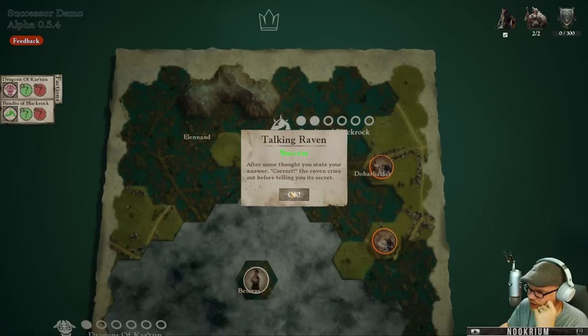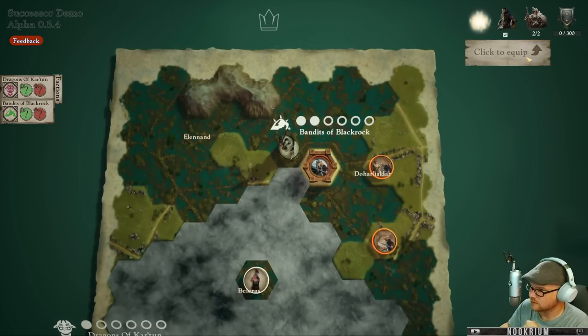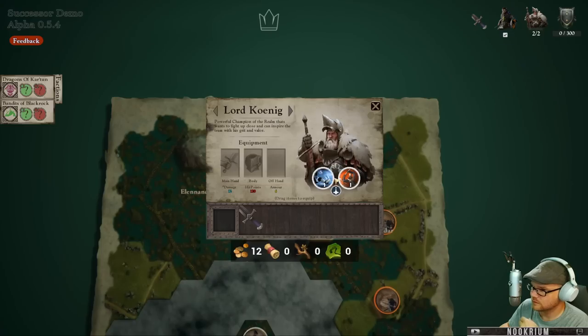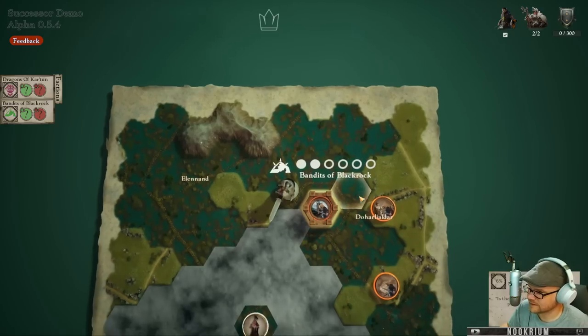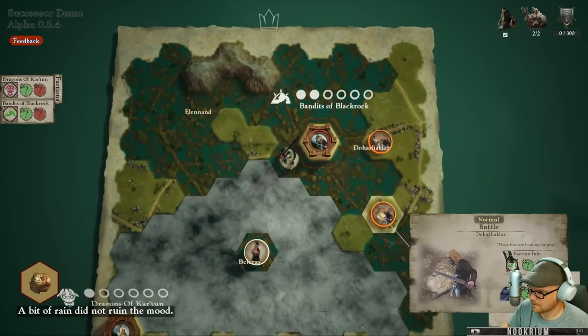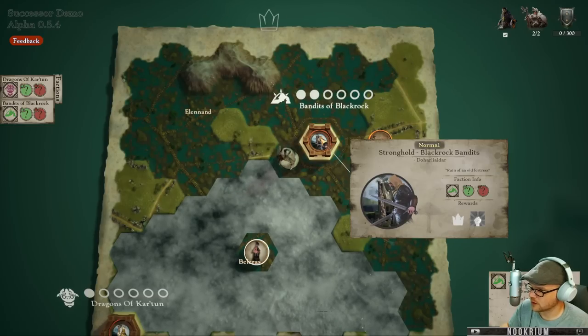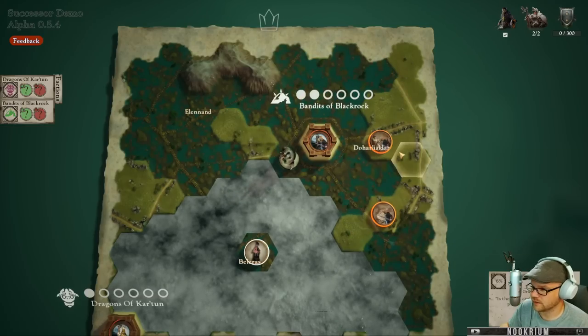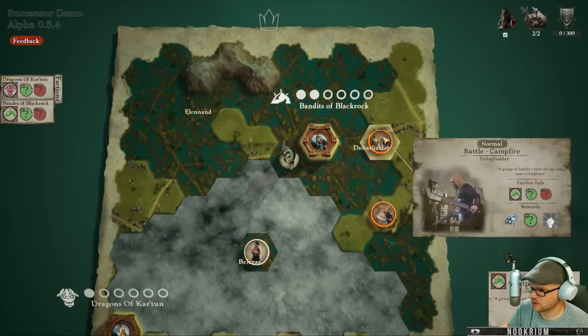'Peace.' After some thought, you state your answer. 'Correct!' The raven cries out before telling you its secrets. You gave me a sword? Well, hot dog - thanks bird, or hot raven. This one says normal now. Rewards is we get reputation and the win. Rewards looks like some armor there, a cloak over that way. I want to go to the tavern we saw before.